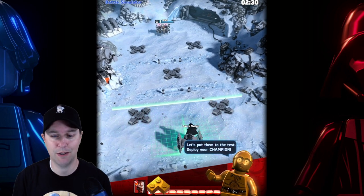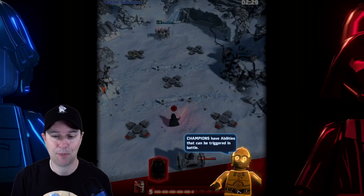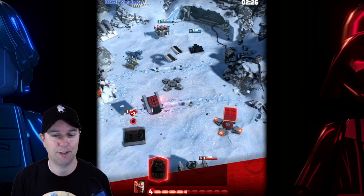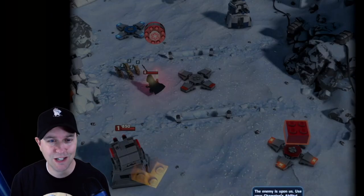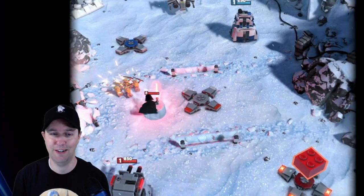We could put him anywhere in the battlefield, as long as it's in front of or behind this line. Champions have abilities that can be triggered in battle. Here comes Darth. We'll drop in a little tower cannon to protect him. Are those Ewoks? He's getting attacked by Ewoks! The enemy is upon us — use your champion's ability. Those poor Ewoks never had a chance.